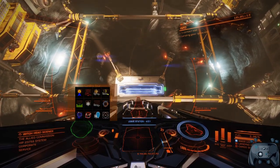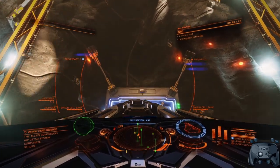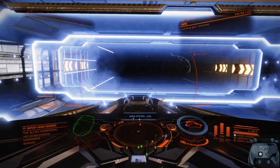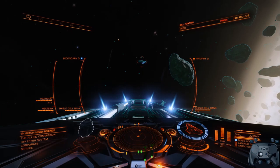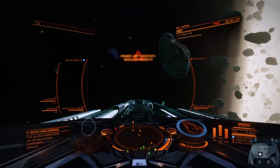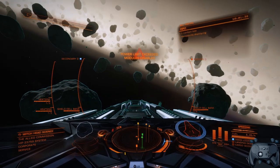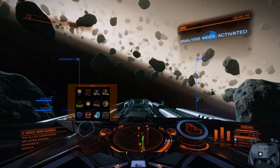So let's take our landing gear up, exit the station and have a quick fly. Throw our night vision on. Maybe deploy our hardpoints — power plant capacity exceeded. Switch between analysis and combat modes.